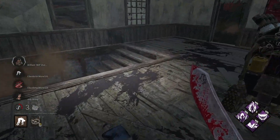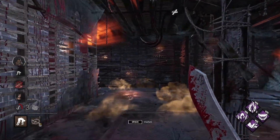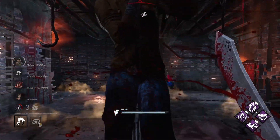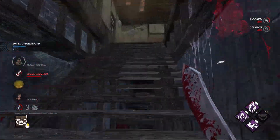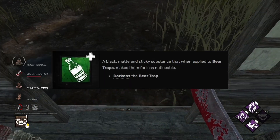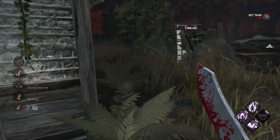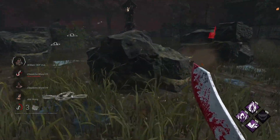Now, assuming Behavior isn't going to change their art direction just for one killer, what's an alternative to make Evan's traps have a stronger element of surprise? I see two different ways to go about it. One idea is to add some kind of camouflage to the traps, like the tar bottle addon but making it base kit and actually effective. This is difficult though, since many maps feature a variety of different floor textures.